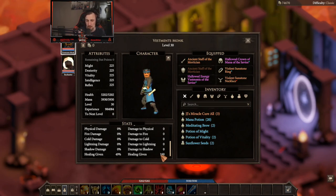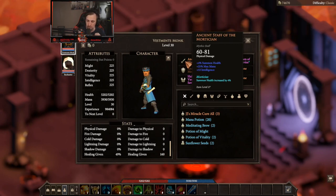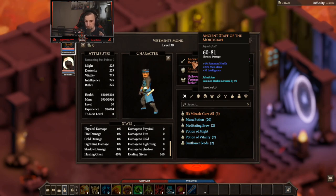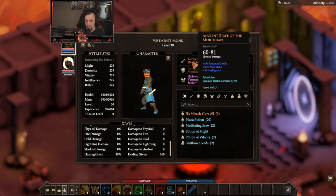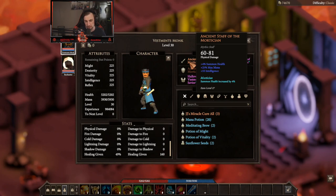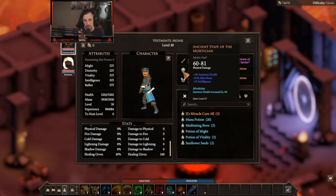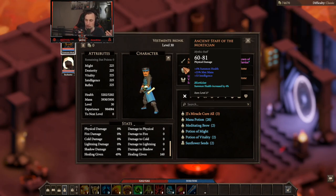This will be a lot higher once we get an actual staff. The problem with this build is that it requires a lot of gear that is global loot — the ancient staff is a global staff. It will take a while to find one of these at tier three; you just have to play until you get lucky enough to find it. There is an alternative to the staff — it's not as good, but you're going to find it a lot sooner at a higher tier. The unfortunate thing is it is basically a blue item.